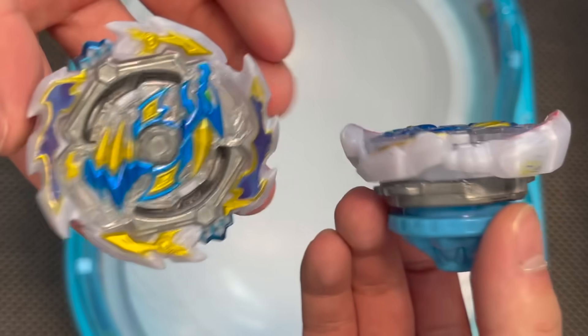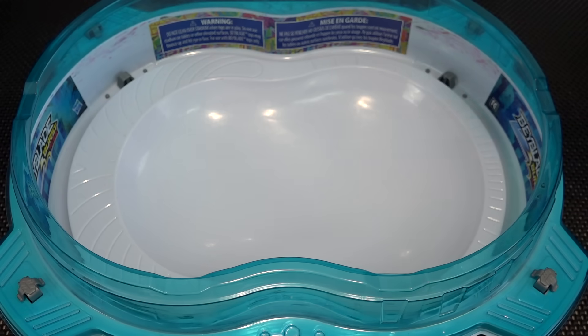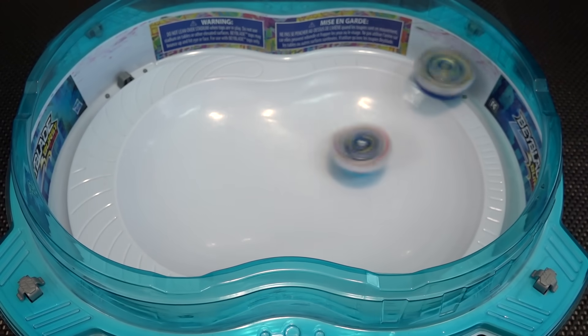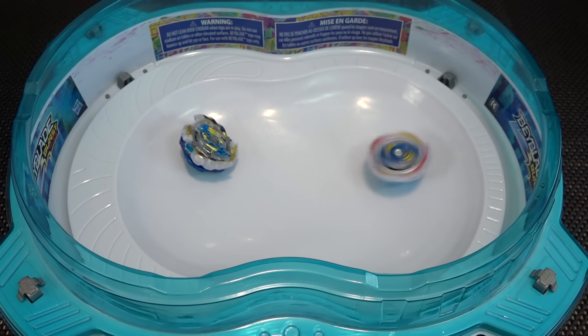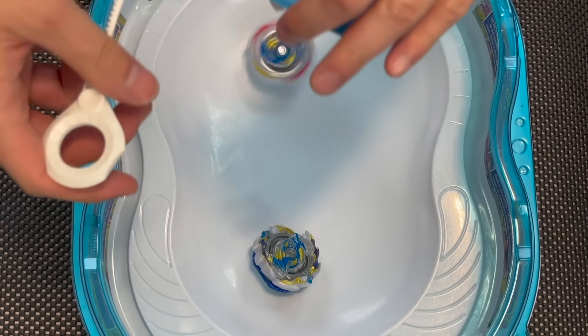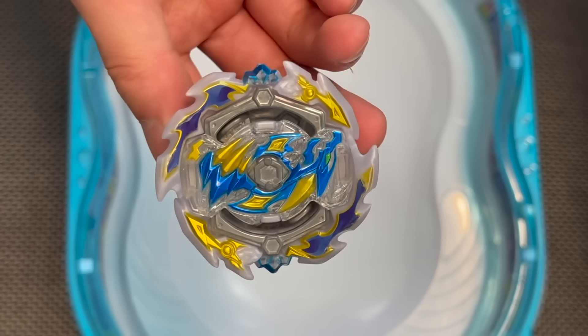Next up, Ace Dragon. The layers do look pretty similar, big weight difference of course. 3, 2, 1, let's go! Oh yes! Oh, you're on the brink! Takara Tomy tried some Hypersphere action — I actually lost! Let's go! I gotta be careful nowadays. I need to launch full strength. I'm kind of worried about my launch style now.